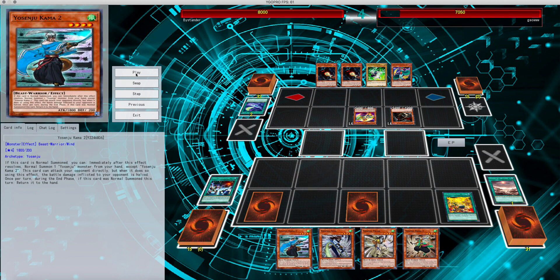It's very similar to how Yosenju's were able to operate underneath the card of Demise. In that particular situation, you let Demise discard your hand before returning your monsters from the field. This is just the opposite with Mystic Mine.